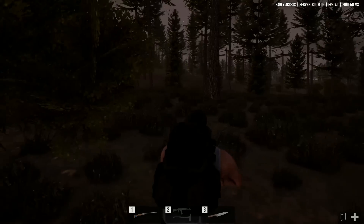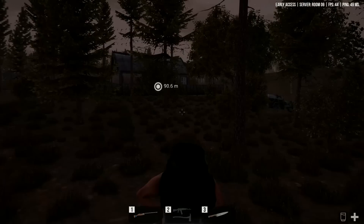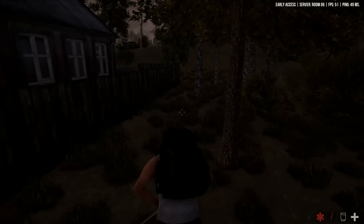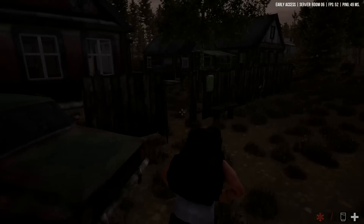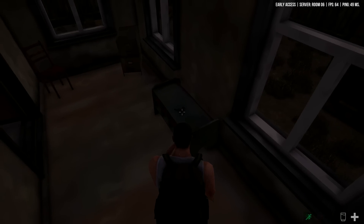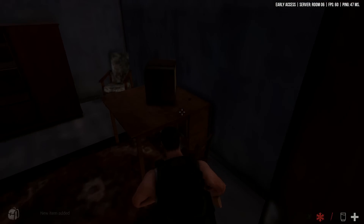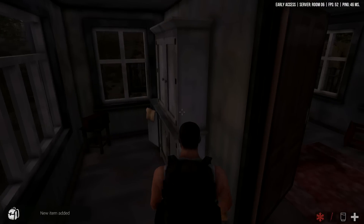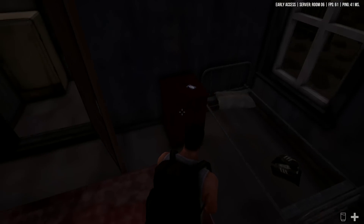I decided to go ahead and fast forward us to pretty much outside the clinic. I also jumped servers because the other server we were in had night time descending and I didn't want the screen to get too dark for people to see, so I did a quick server hop and ran all the way here, skipping all the foot-slogging that was pretty much worthless. So here we are. I kind of want to go through some of these houses here because we're hurting for food, water, and medical supplies, and it looks like we have some loot out here - already getting kind of lucky.